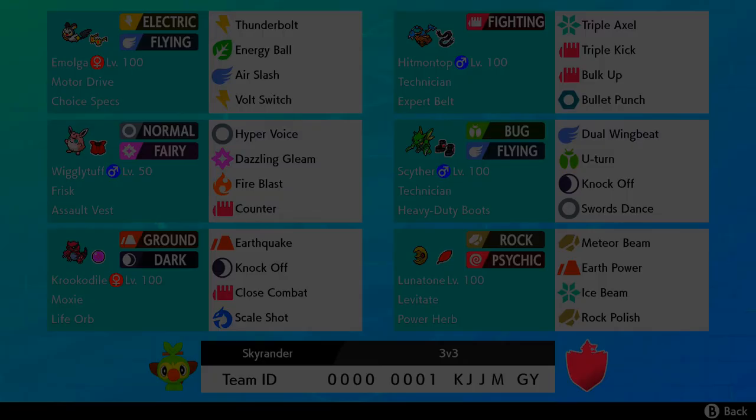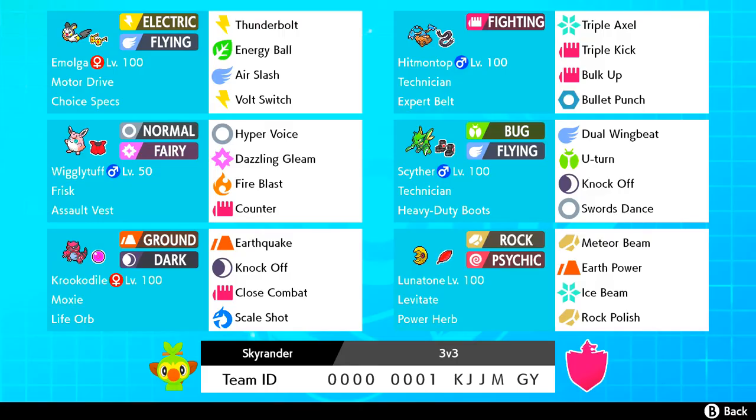Then there's Lunatone, which is powerful and very straightforward. This is the same set that Fufu was using and I like it fine. It's better in Dynamax form, so keep that in mind. Meteor Beam absolutely punishes any switching, and Power Herb really helps with that. Overall, I like this team fine — it's not a perfect team and was never supposed to be.